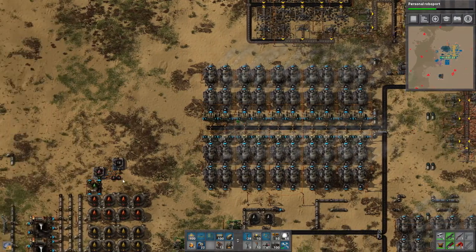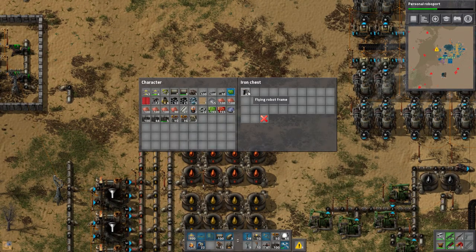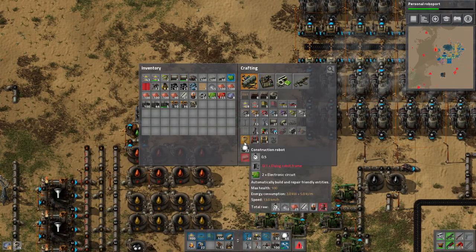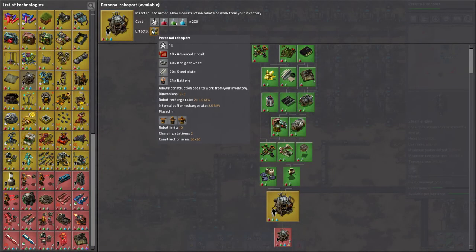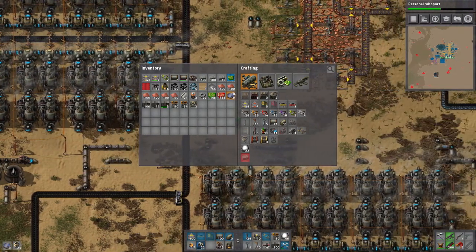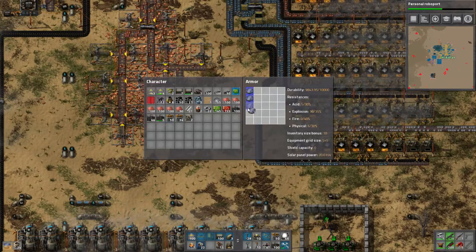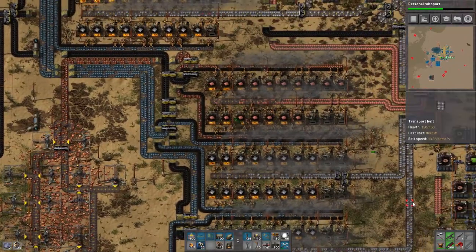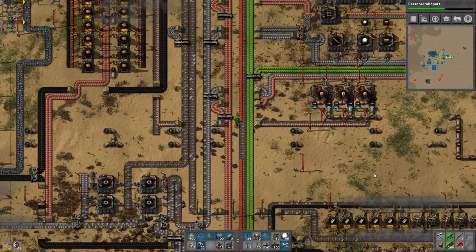I made a bunch of flying frames - I made 47 of them which I shouldn't have done, but that's what I did. So we're gonna take 24 of them and make them all into construction bots as soon as it's done. Then we're gonna gather resources for personal roboport. This is how you win Factorio guys. So this is a personal solar panel - we're just gonna put some of these in here. Now we have solar panels in our armor. We're not powering anything, but that's gonna come very soon.